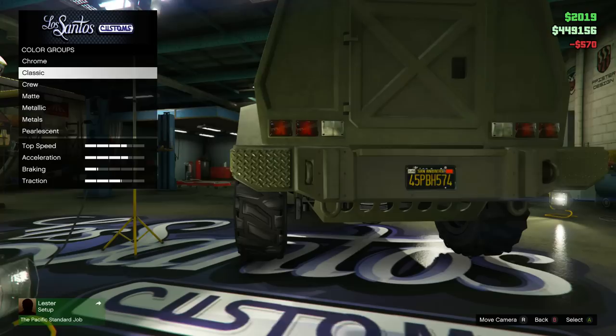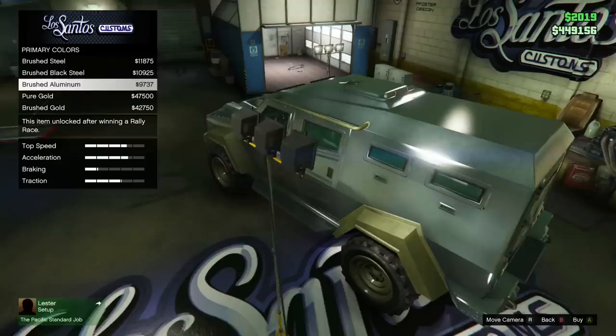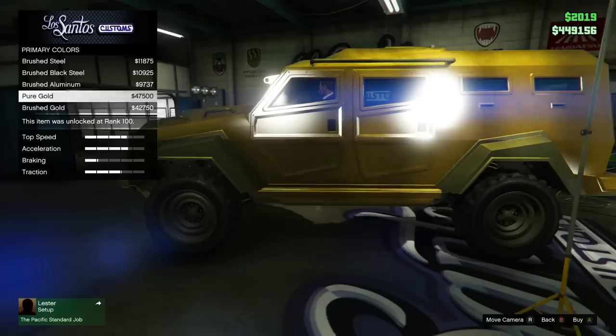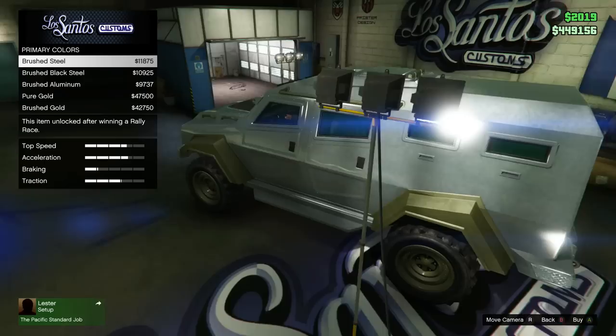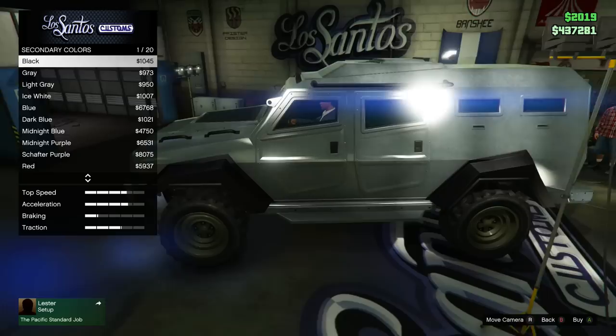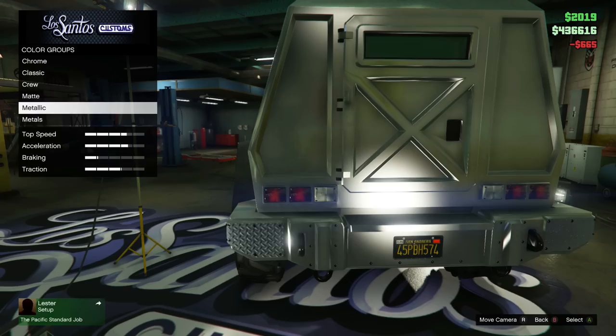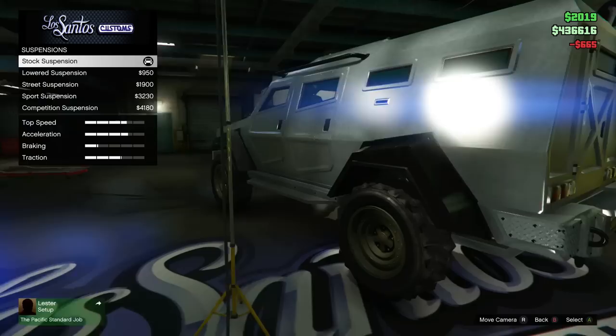I've been experimenting with the metals colours lately, and because this is going to be kind of like a steel-plated armoured car I'm going to go for brushed steel. I haven't put gold on any vehicle in this game and I'm not really keen on it. We'll go for brushed steel, and then for secondary colour — I'll check what matte black and metallic black look like. There isn't really too much difference but I prefer the metallic look, so we'll go for metallic black.